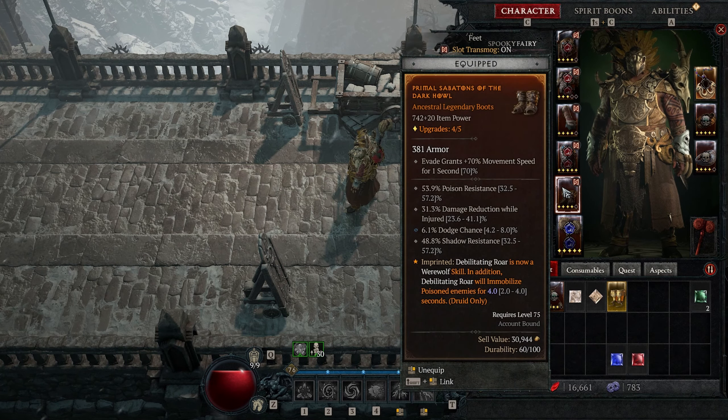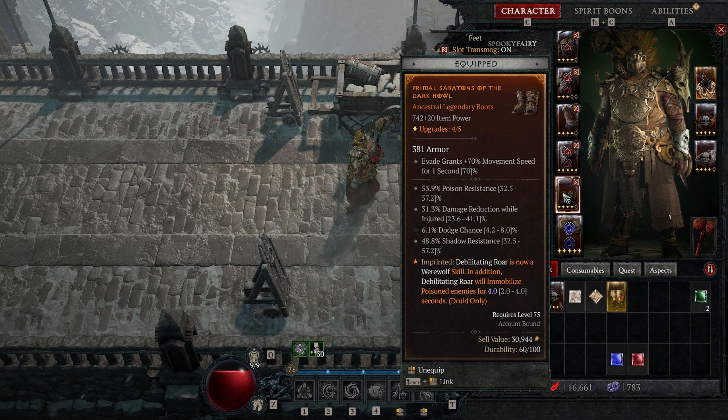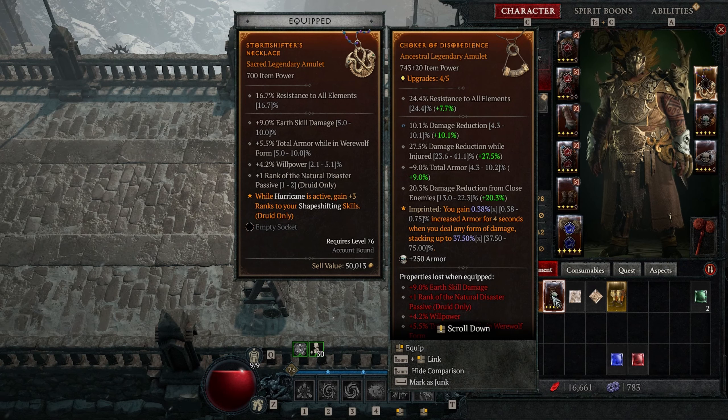I'm going to show you the one that really helped me: 31.3 percent damage reduction while injured. Also, because I pop the poison and the creepers, I have things in my paragon tree that reduce damage from enemies that are poisoned. Those pants I'm going to replace by the way. This piece I haven't embedded yet but it has 27.5 percent damage reduction while injured, plus damage reduction from close enemies. So when I get low and injured it's very hard to deal damage to me — you have to pop the potion, get the barrier, and I heal as well.